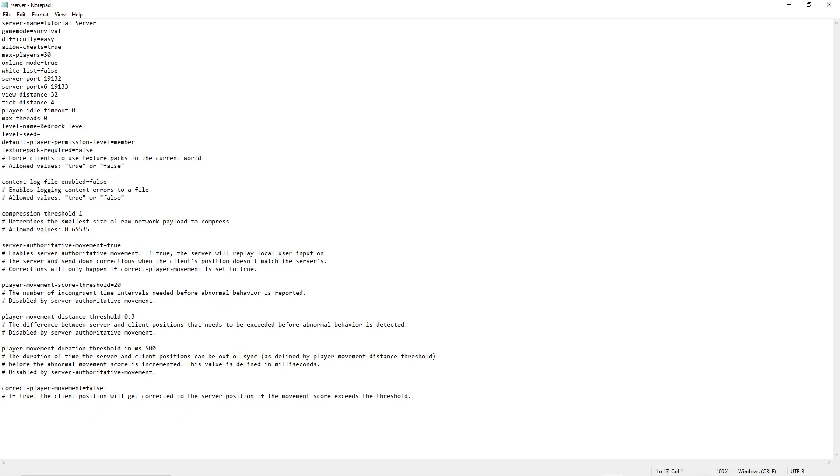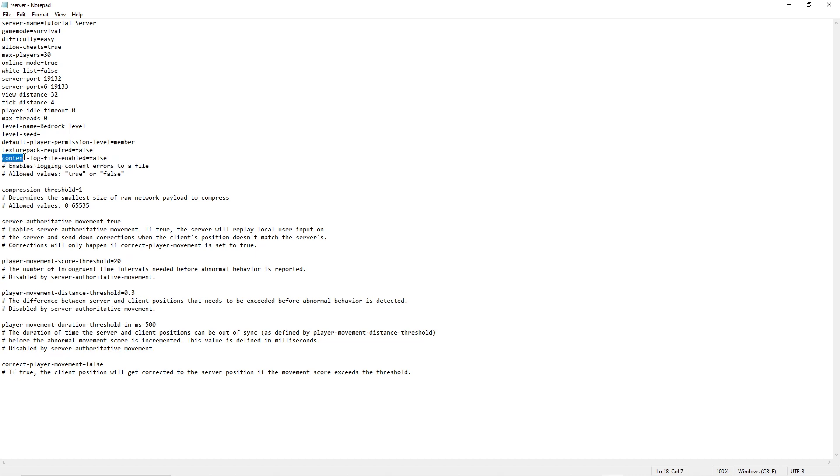The next value is texture pack required, and I have that set to false. If you have a texture pack that players would essentially need — for example, if it changes how an item looks completely for a build — then you might want this on true. But I have it on false so any player can use any texture pack they want.